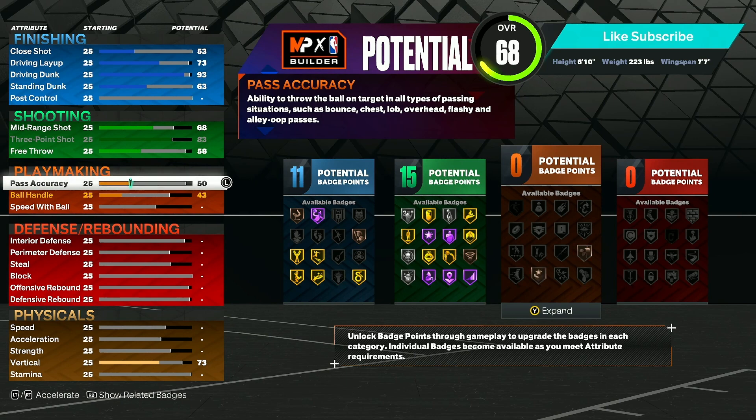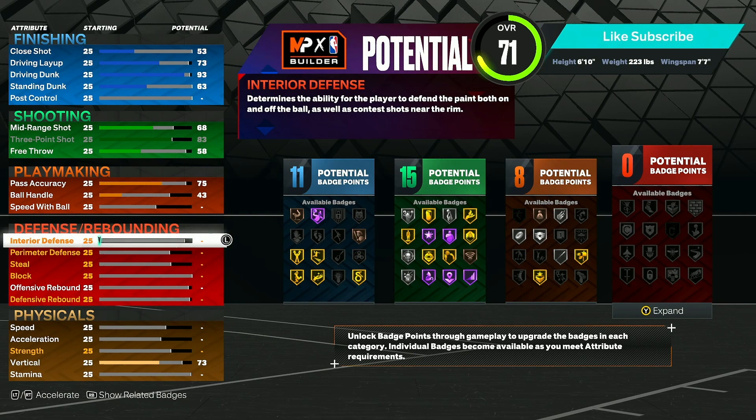The next thing we're going to upgrade is our pass accuracy — we're going to upgrade this to a 75. That way, if you're on next gen you get the LeBron pass style, and if you are on current gen your passes are still just as fast as they need to be and won't be super slow.